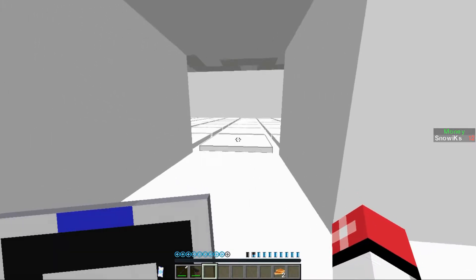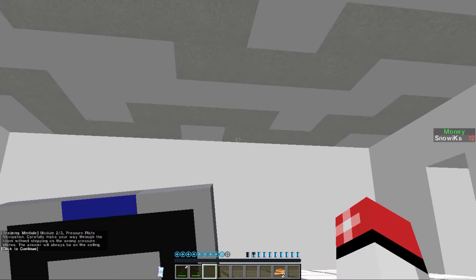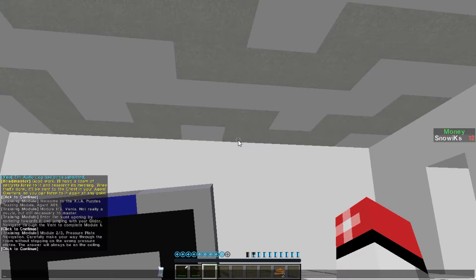Here we go. We navigate through. Why is it all white? Module 2-3: Pressure Plate Navigation Room. Carefully make your way through the room without stepping on the wrong pressure plate.